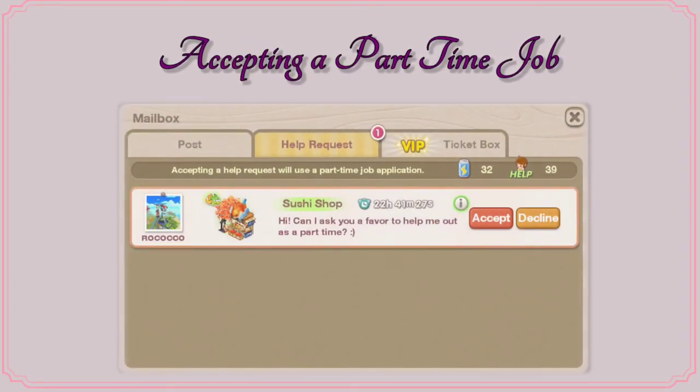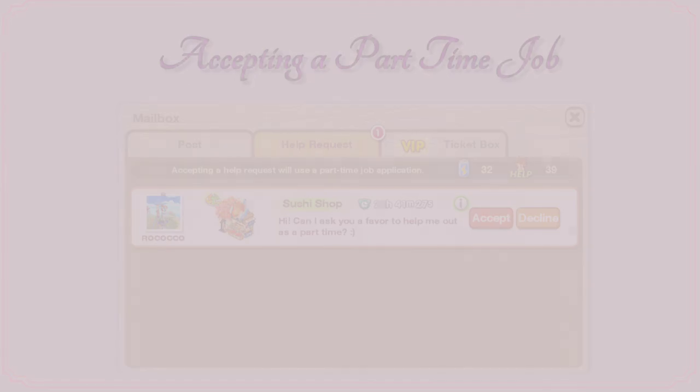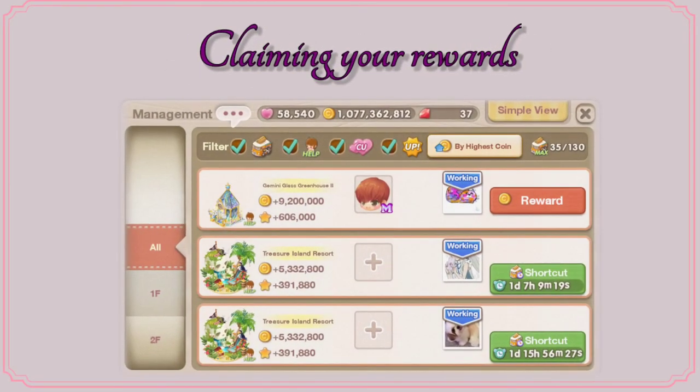You can send an invitation to one of your friends to work as a part timer in your income decor. And this is what they will see in their mailbox — they have an option to accept your part time request or decline it. Every income decor has a duration on how it generates the reward. So once that is done, you will see a reward icon just beside your friend's profile picture, and once you click that, you will get the reward.